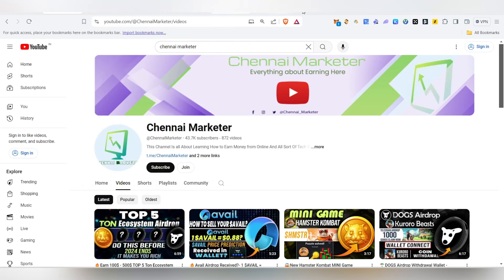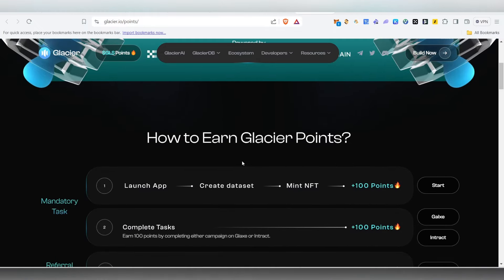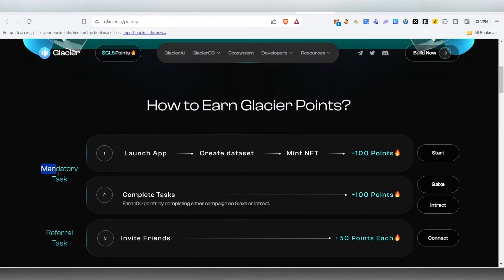Let's get into the video. You'll be able to get the link in the description — if you click on that link it will take you directly to the platform. So how to earn Glacier points? Three steps are available. The mandatory tasks are two: we need to complete creating a dataset and we need to mint an NFT, and we'll earn 100 points. Apart from that, we need to complete the Galax task to earn an extra 100 points.